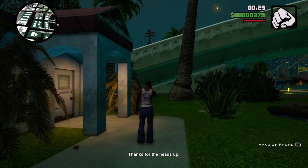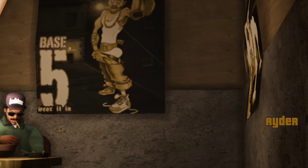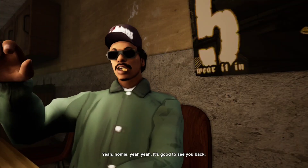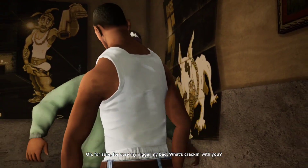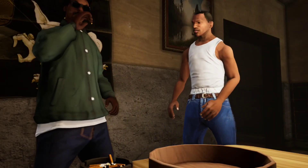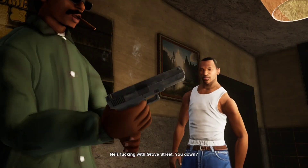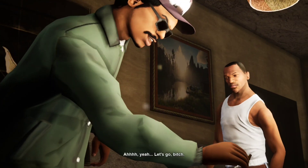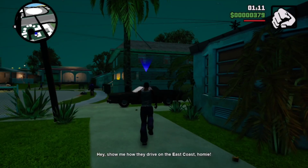Hey man, what you want? Seeing my homie — what's up with you? It's good to see you back. No homie love, no hug? Oh, for sure, my bad. What's cracking? Hey man, what you strapping for? Man, some pizza place gets painted over our hit-up. Teach the owner a lesson — it's Grove Street. I'm always down. Let's go. Hey, show me how they drive on the East Coast, homie.